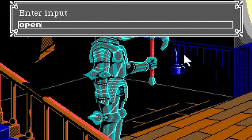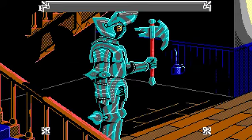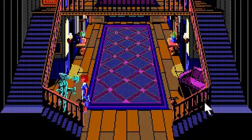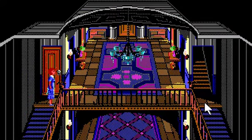Now we're oiling the mask so we can open it — why the heck not. There's a valve. A note from the Croutons: 'We knew you would look in the armor.' What if she didn't though? Good job, jerks — Sarah might never have seen the message. That's why you don't hide things in suits of armor that require oiling to open. It probably didn't require oiling back then — it may have just rusted shut. The Colonel did not really take care of this place — it's decrepit.